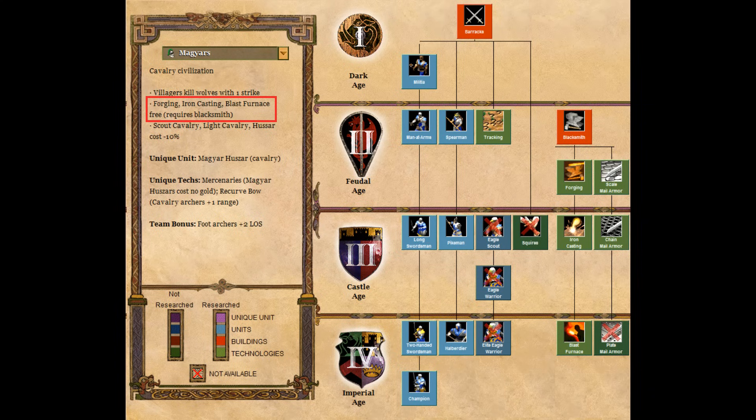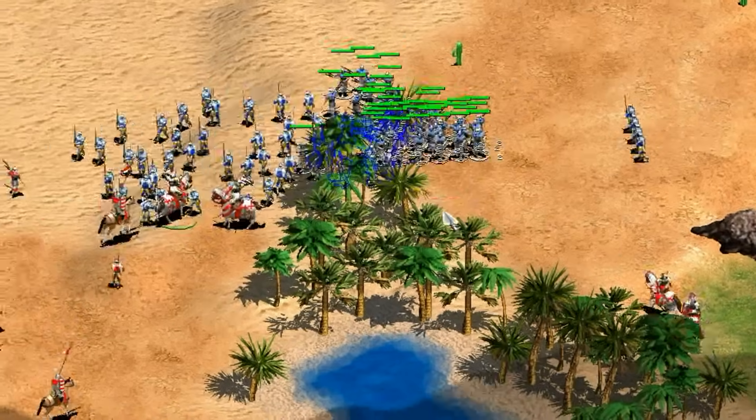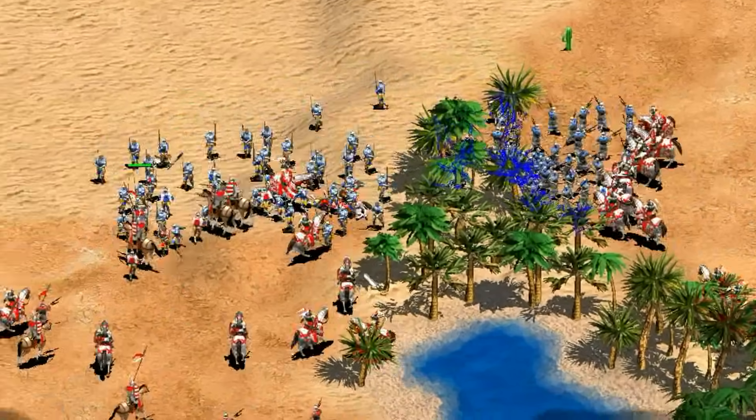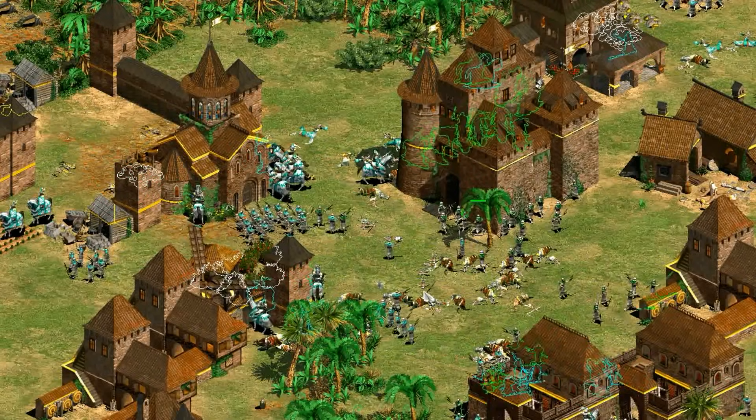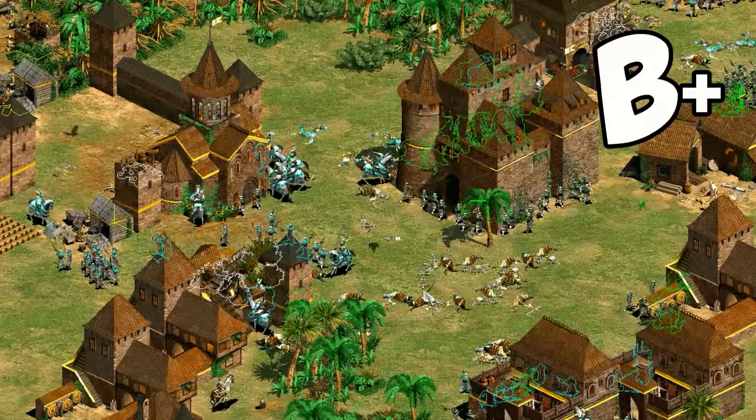Next we'll look at infantry. The barracks tech tree looks solid, with the halberdier and champion, and the free blacksmith attack upgrades allow them to often field more upgraded infantry in the mid-game than other civilizations. So on the face of it they seem quite strong with infantry. Unfortunately they're missing the last infantry armor tech and squires, but I'd still give their infantry a B-plus for being so strong out of the gate.